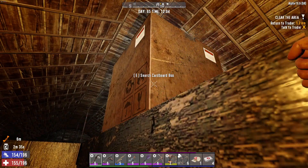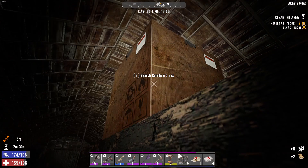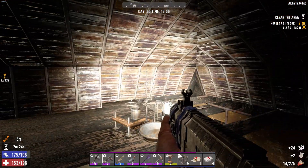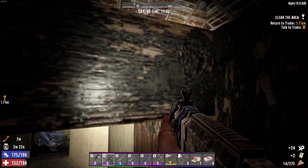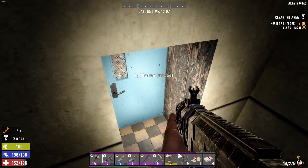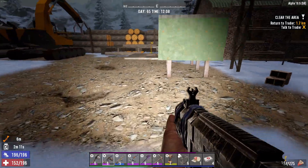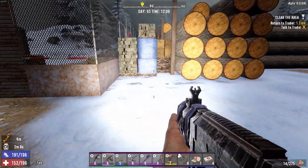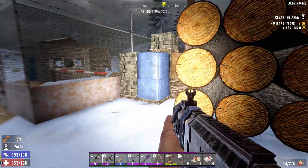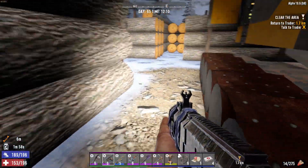I don't think there is anything else. I was trying to destroy this so I could see what's behind it. I don't need that. We're done anyway. Let me down. Alright, let's go out — let's go ahead back to the trader. It's all done. I think we got to run back — yep, let's go turn this in.